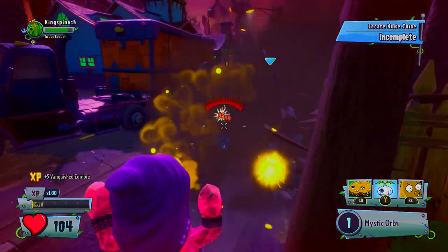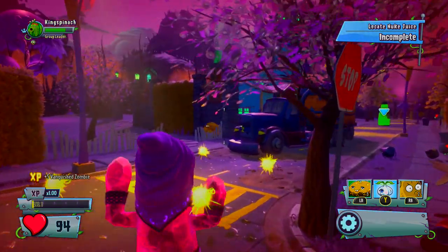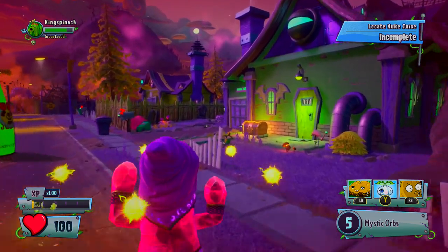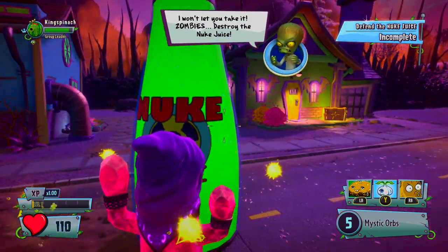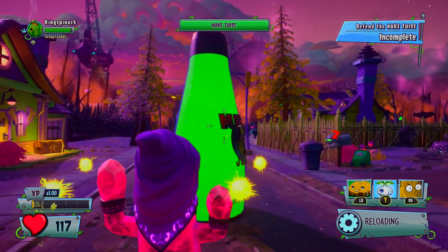That does like 65, 50 — it's doing a lot of damage. Where are we supposed to go? Alright, we gotta grab this. Oh, a chest. But we need stars to open that. Uh-oh. Zombies destroy the nuke juice. So we gotta protect the nuke juice?